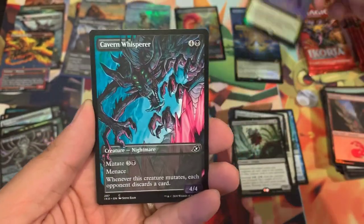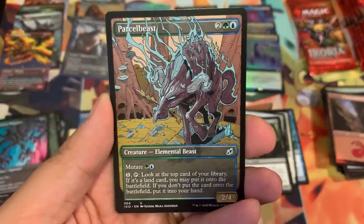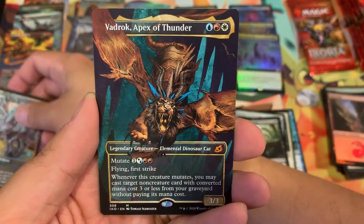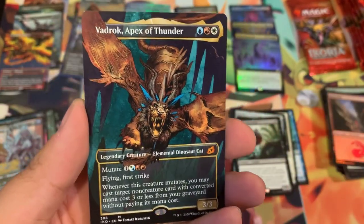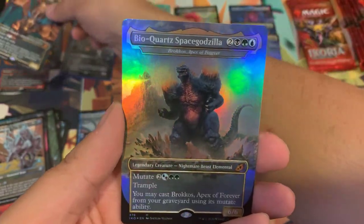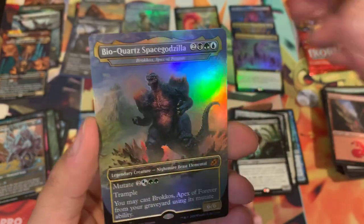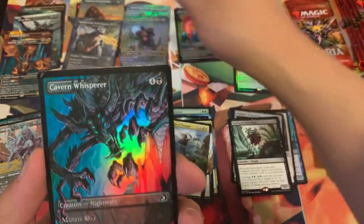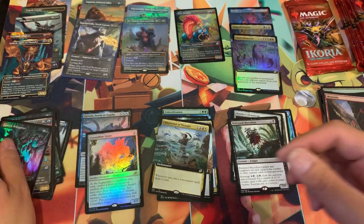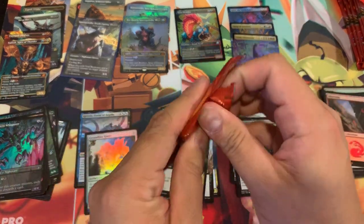Are we gonna have the same bundling together, guys? Maybe it is! Vadrok, Apex of Thunder — that is the first time I've pulled that card. Mythos of bio-quartz, Space Godzilla in all its full foil full art extended glory. And look at that — why is it that the last pack always has damage? Am I damaging this card when I'm opening, or is it because it's towards the bottom of the pack?